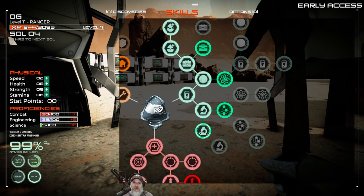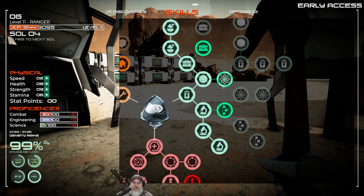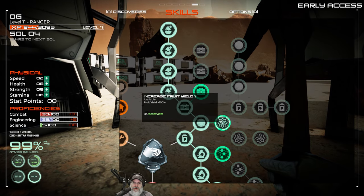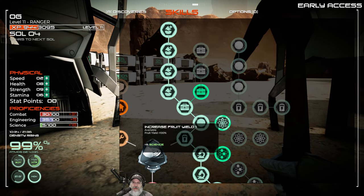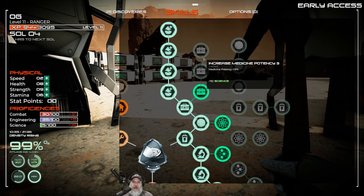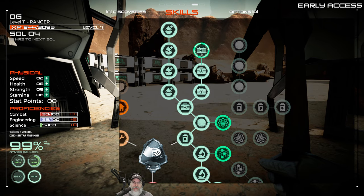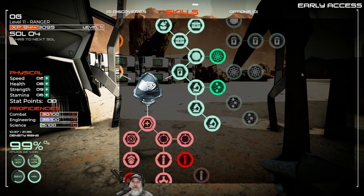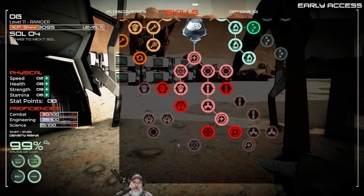Let's take a look at science next. I want to get the last boost fruit nutrition - we have two of those, so let's get those taken care of so we don't have to eat as much. Increased fruit yield is going to be important when we start doing our biodome, and increased solar panel output is going to be important when we start building our larger buildings. For now let's go medicine potency, get that finished, and then we'll start working over into the spacewalking area - we'll do that at the very end.